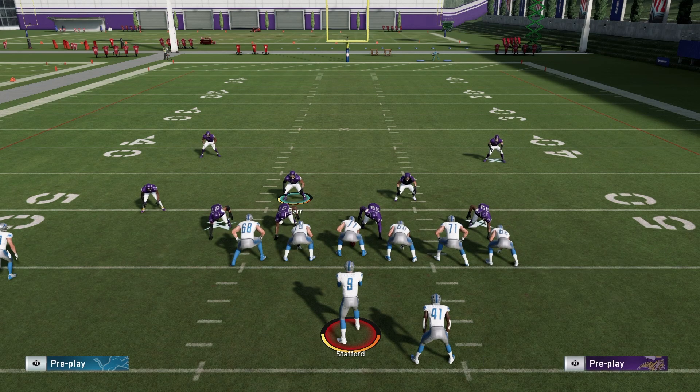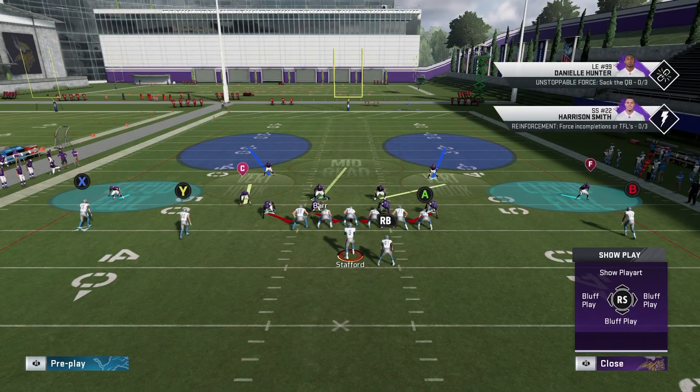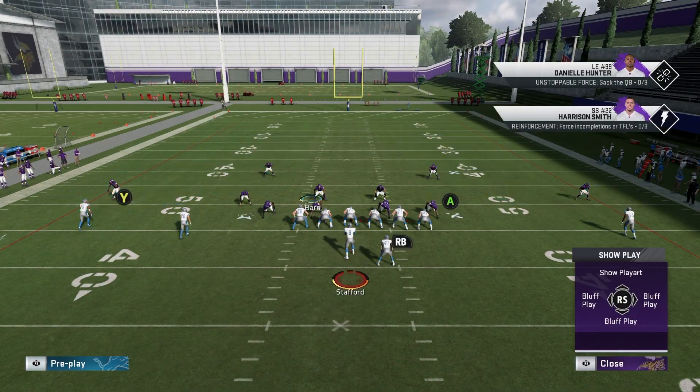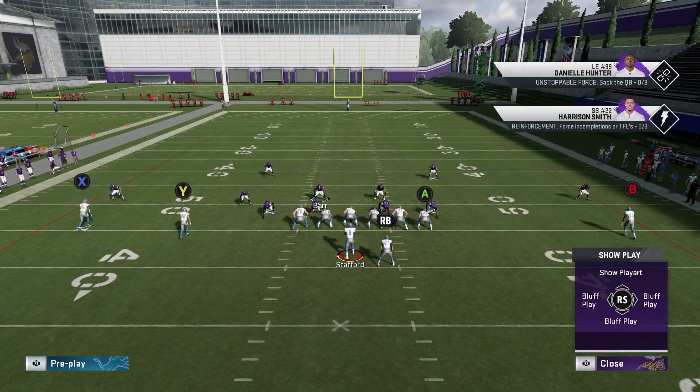Starting out, what you want to do is set up your D-line. You can do a lot of things with them, but the way I've gotten the best sheds has been spreading my D-line and then slanting inside. A lot of times people think slanting outside is going to give those outside sheds, but slanting down is actually giving me the better shed animations.